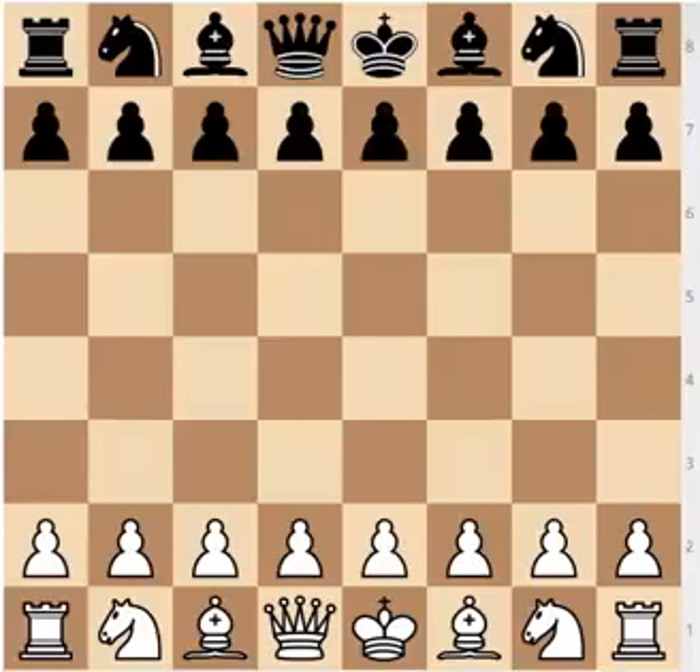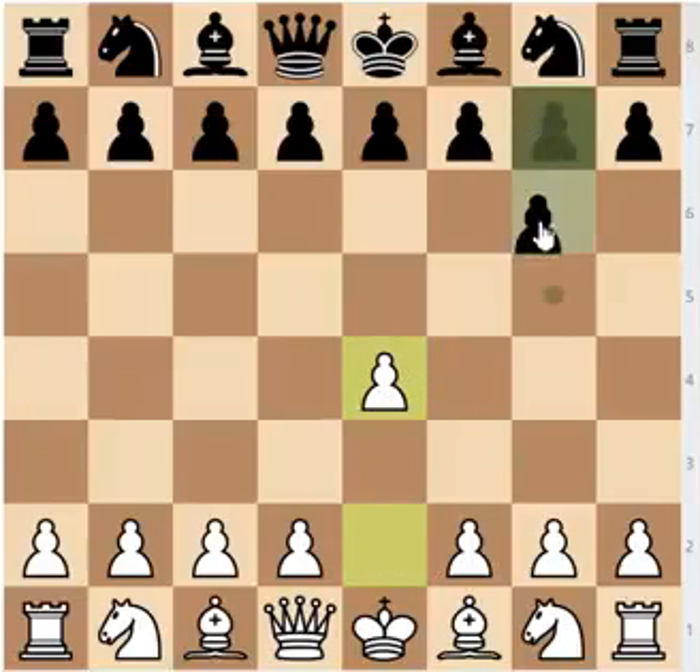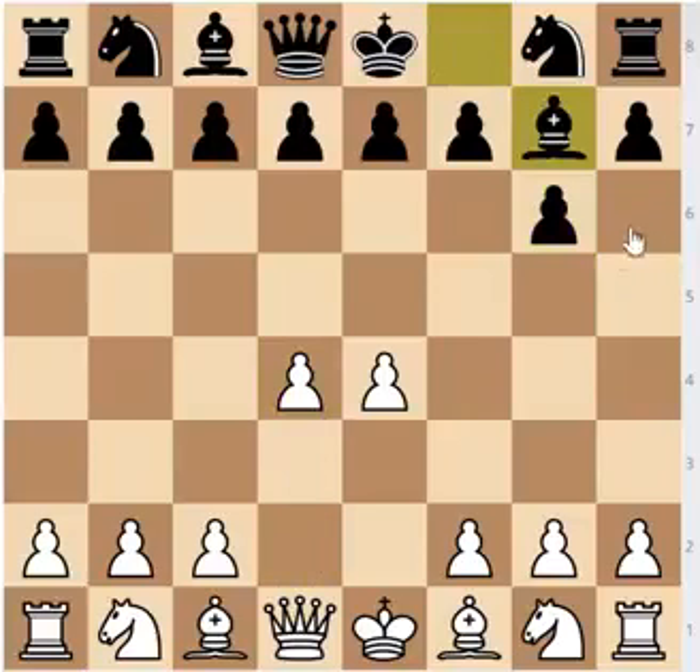Hi everyone, Stjepan here. I'll continue the series on the Modern Defense with another sideline — another very venomous sideline for White — and that's the bishop attack. So after pawn to e4, g6, the Modern Defense — if you haven't seen the introductory video to the Modern, please do to grasp the basics. White takes up the center: d4, bishop to g7. In the previous video we were looking at pawn to f4, the three-pawns attack. Here we are going to look at the move bishop to c4.